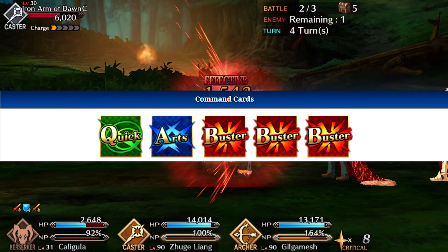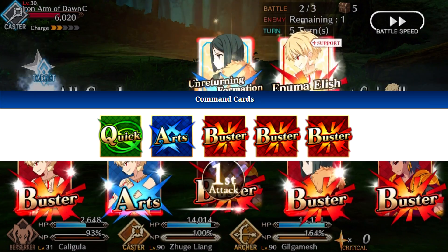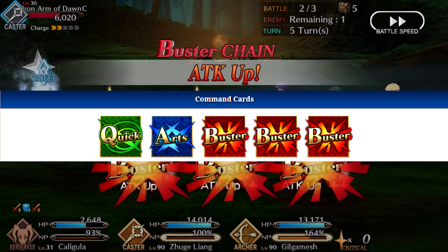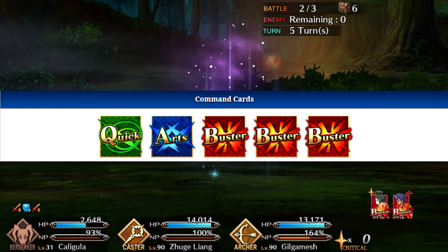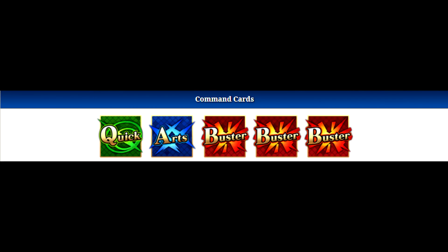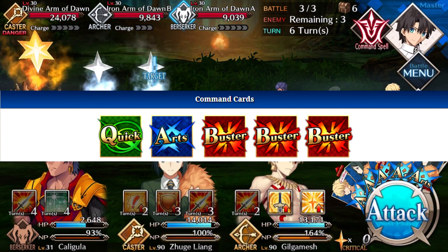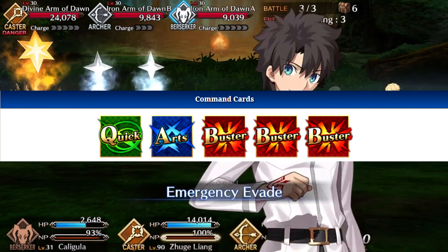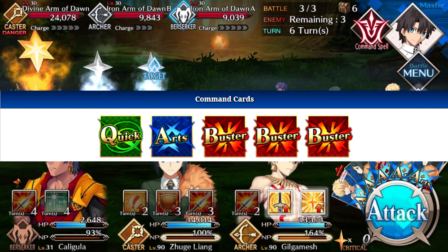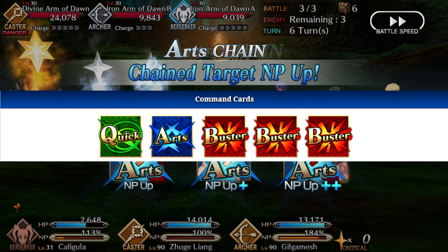Moving on to his Command Cards and Noble Phantasm: he has one Quick, one Arts, and three Buster Command Cards, which is really nice. It's a standard Berserker setup, and his primary use is for his actual Command Card attacks. More often than not, if you're using him in a Buster Team, you're going to get Buster Chains and do even more damage. If you max out this character, you're probably going to do some really solid damage with his normal attacks.